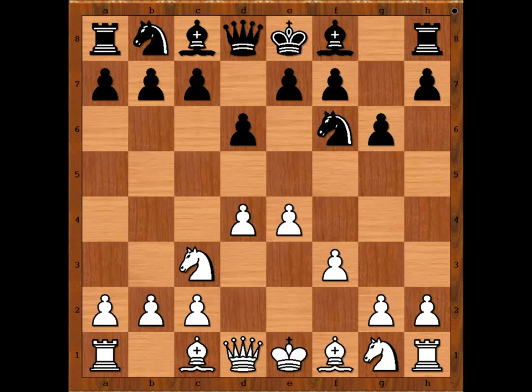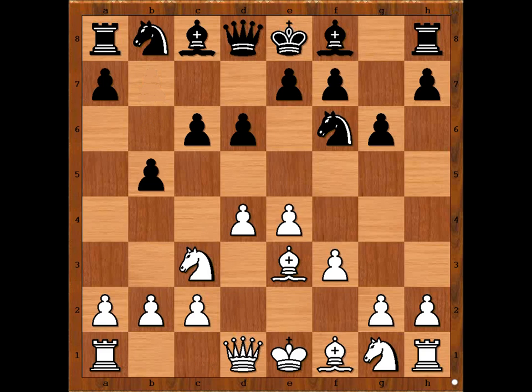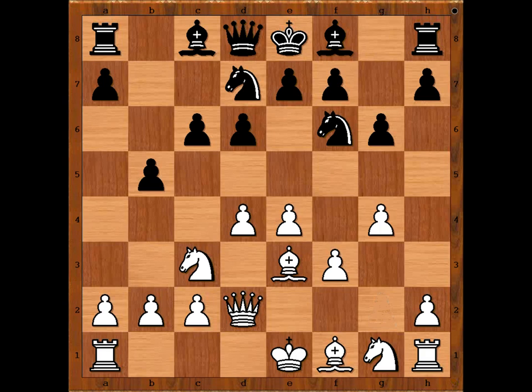Black to move: C6. Bishop to E3. B5, trying to prevent White from castling queenside. Queen to D2. Knight from B to D7. G4.